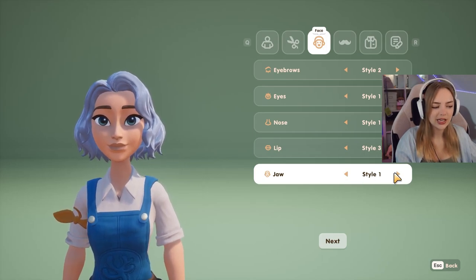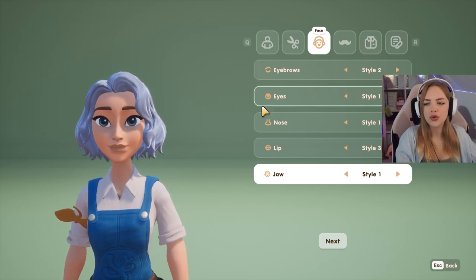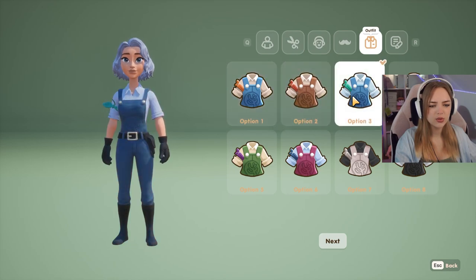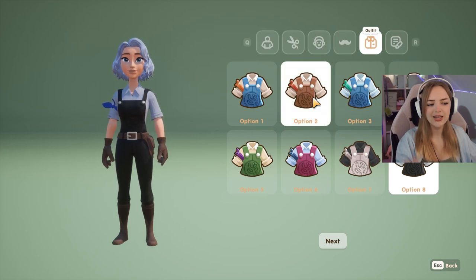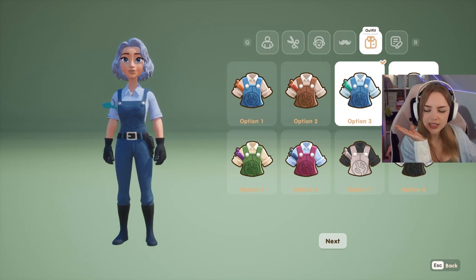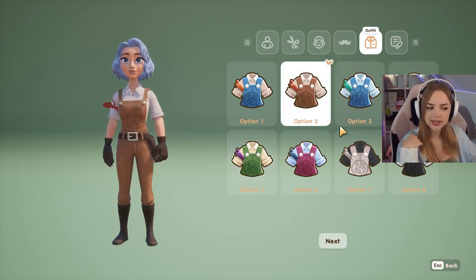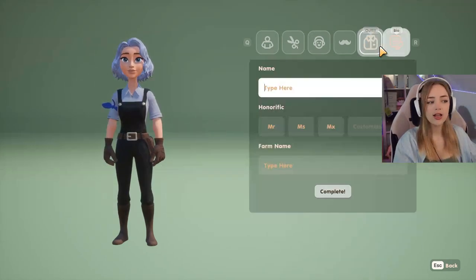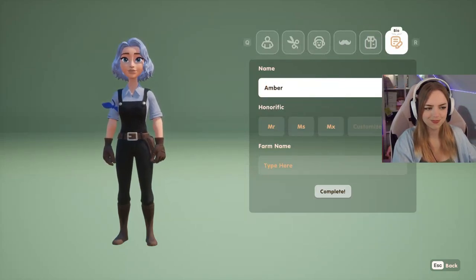Next up, let's pick a jaw — four options, let's just go for one. Let's move on to the outfits. They're all really cute. In combination with our hair, I think maybe a more neutral color could be nice. I like that one. And then last but not least, let's pick our name. I'm just going to go for Amber, because it's my name.